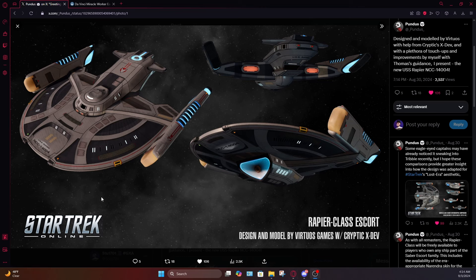This is going to be the remaster of the Rapier class. The Rapier has been remastered into a Lost Era type starship. The Lost Era is that vast stretch of time basically just after the launch of the Enterprise-B to just before the launch of the Enterprise-D, so that would cover most of the adventures of the Enterprise-B and C. I'm really digging the design — it's got a lot of design elements you'd see on the Ambassador or the Narendra class.